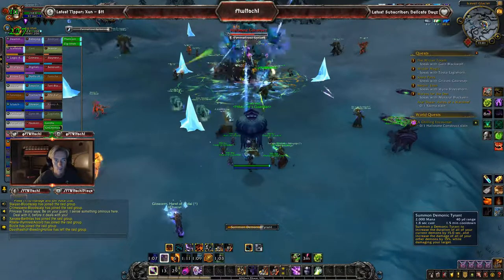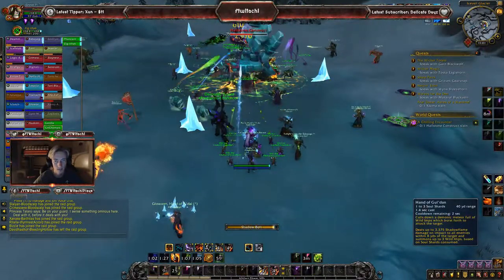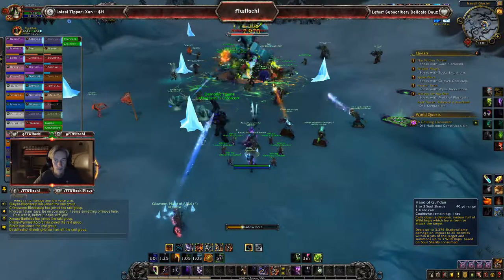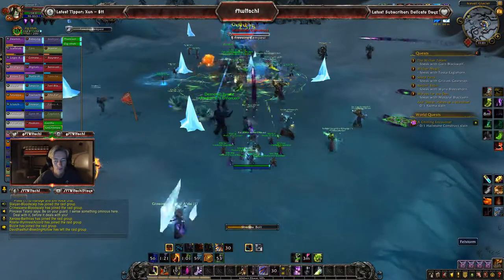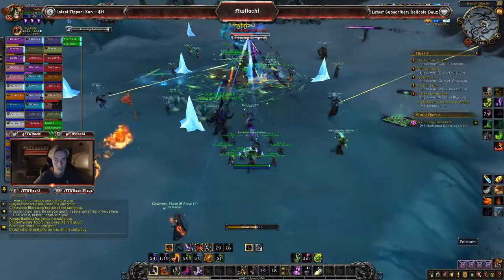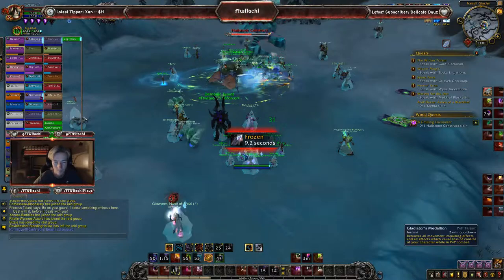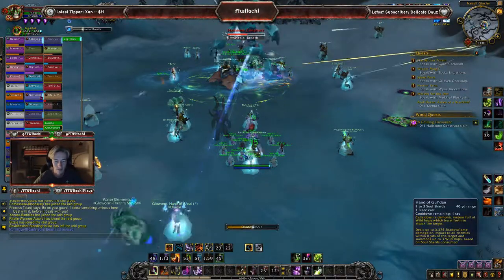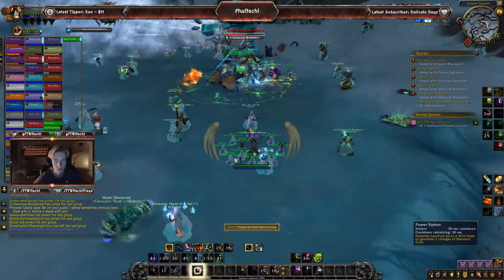Perma spike, okay, I got you - I like that though. It's got a lot of health. Freezing Tempest - is that the frontal cone attack? Nope, that's just an absolute AoE. Let's go ahead and actually do that.